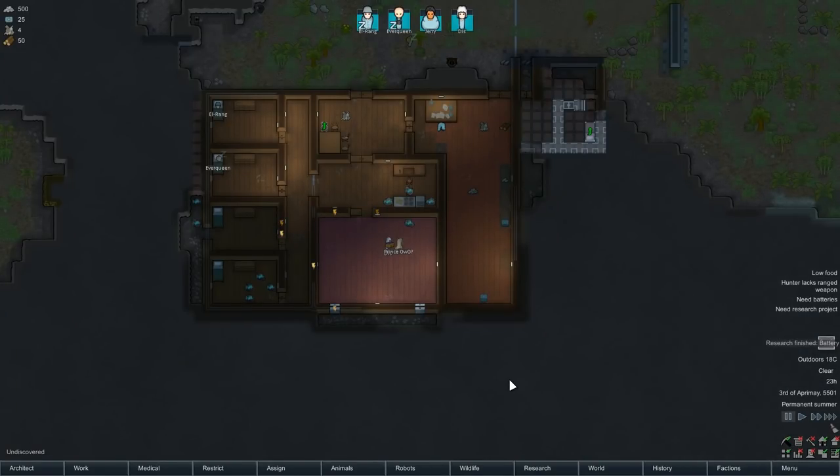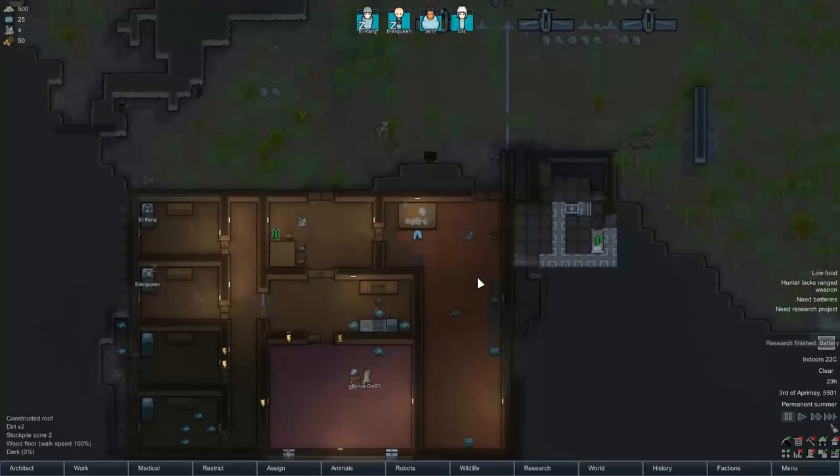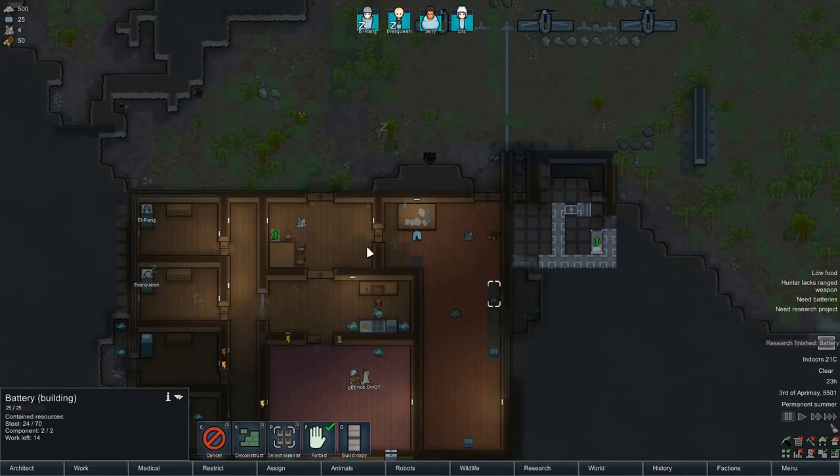Welcome back to RimWorld. Last episode we invented electricity - or at least Elrang invented electricity - which is a good start. It's nice to have a little bit of backup power in the base. We've just about finished building our batteries here.